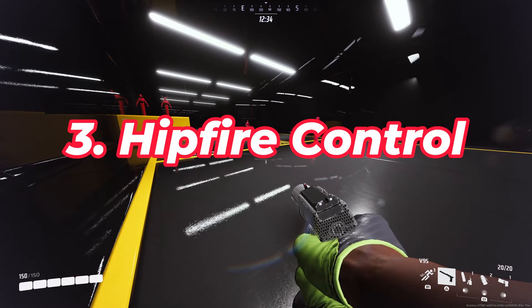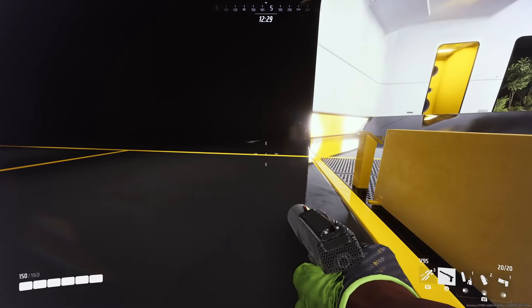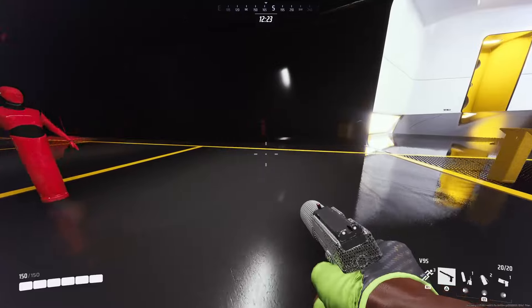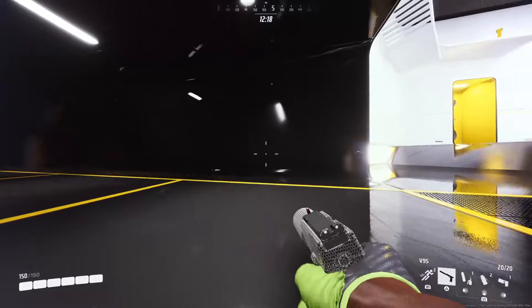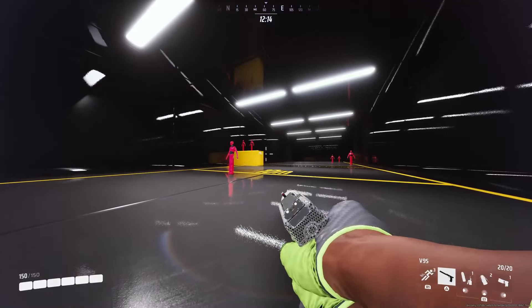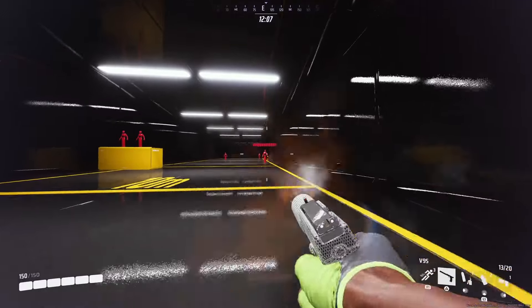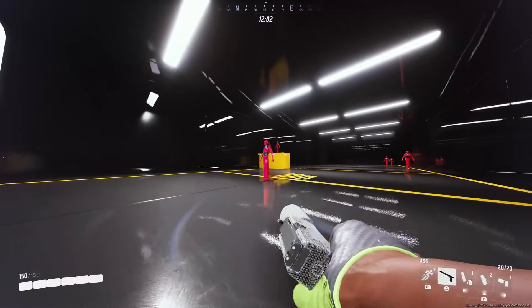Next at number three, we have hip fire. It's pretty well known that most weapons in this game have very good hip fire, but what differs is how the gun interacts when you're in the air. For example, the SH1900 has basically no effect, but with this thing, as you can see, my reticle bows out like crazy in the air. If you crouch you can basically get all headshots — it's really good. But the second I jump, good luck hitting anything.